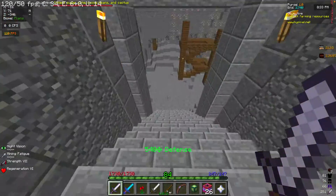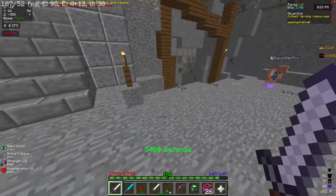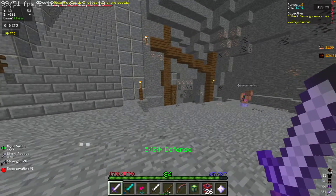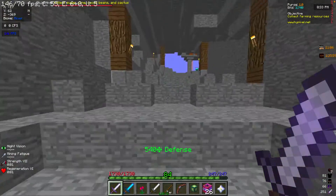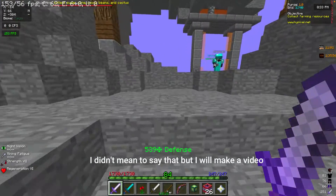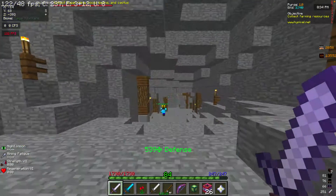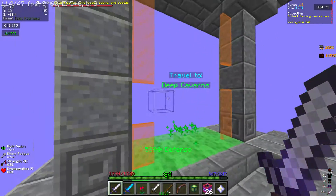You're gonna come down these stairs and down here. Just walk straight. I might make a video on how to get to the pickaxe — I'm pretty sure it's over that way, I'll probably make a video on it in a few days after this is published. Then you just go that way straight. You'll hear it — travel to deep caverns. You're gonna travel this way.